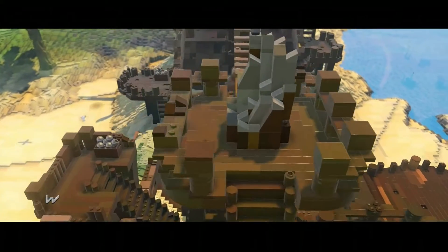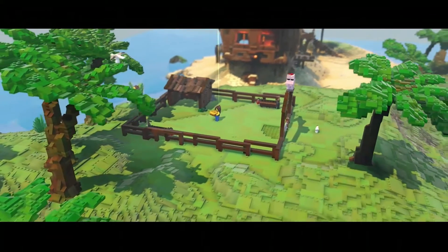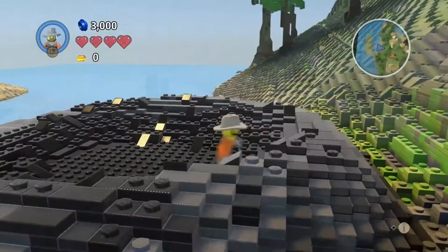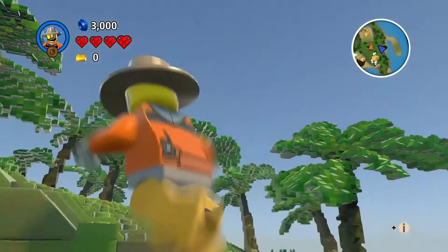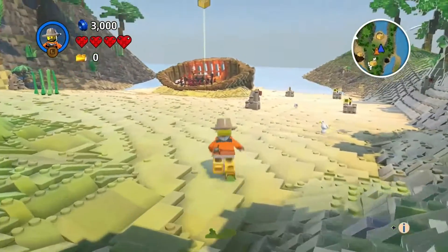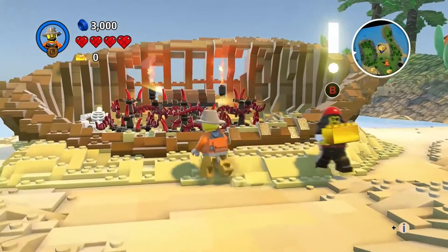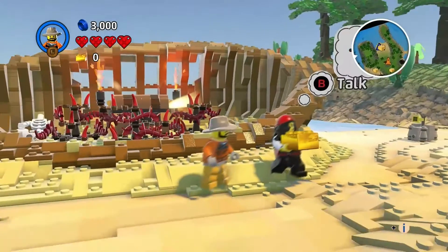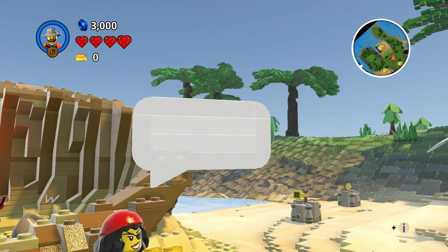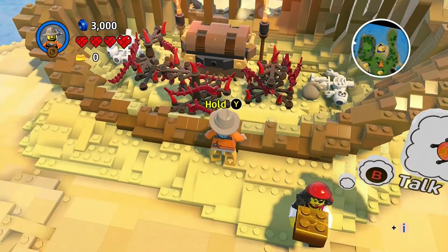It looks like they're showing us different places — there's the pirate from the beginning holding a golden brick. There's my character; I still haven't come up with a name. I'm going up the hill — there's my rocket ship down there and a golden brick area. It says 'talk' — a pirate asks me to open a chest to get plans but I can't open it. It's telling me to hold Y.